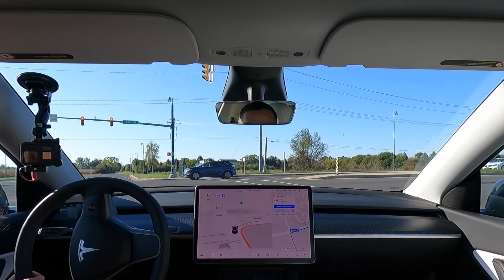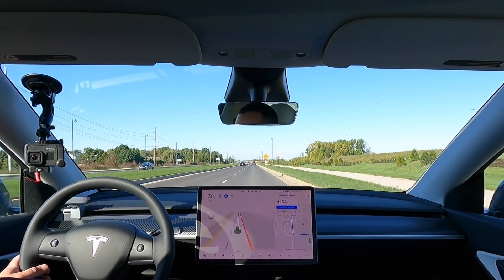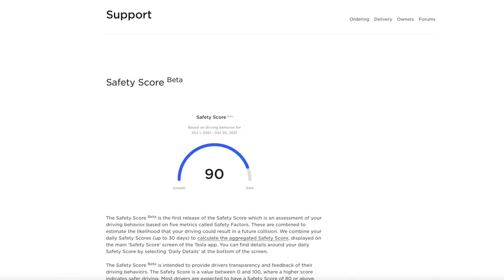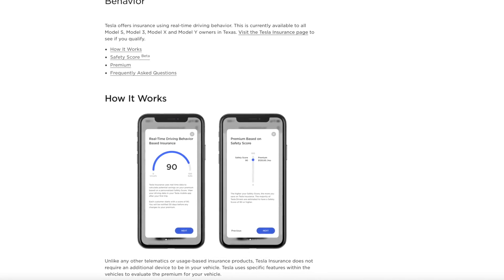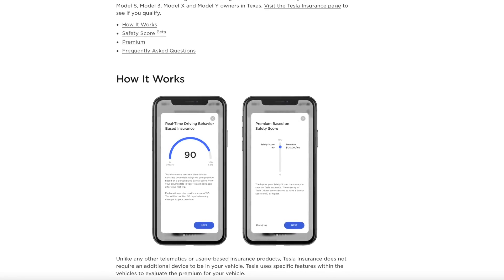Now onto the good stuff. Based on your score today, you can start to understand where you need to improve. The safety score beta that Tesla rolled out has several categories that it's rating your driving in. Ultimately, Tesla is planning to use this for their insurance rates, which is a really interesting idea.